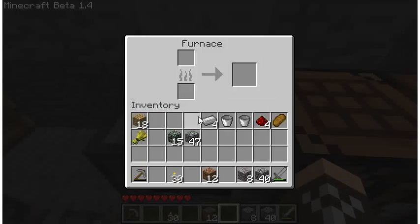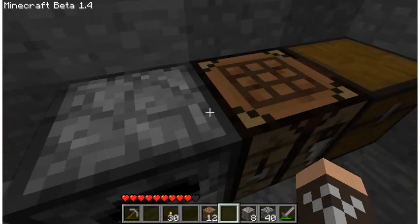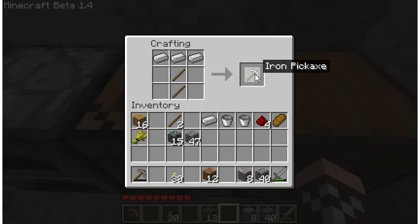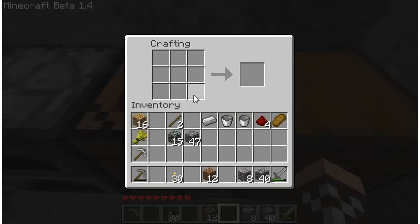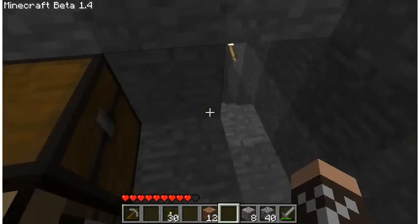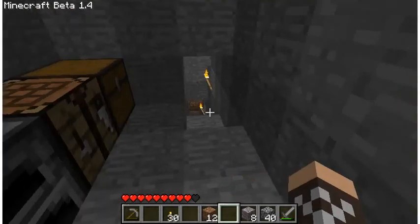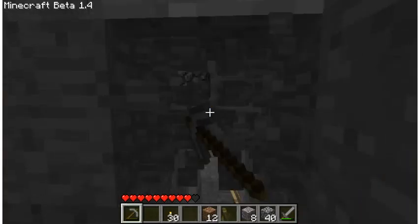Once the iron is done smelting, I always recommend making a pickaxe first. Armor isn't super important early on — tools are. Iron pickaxes are very fast and last a long time, something like over 150 blocks, so they're excellent for mining.